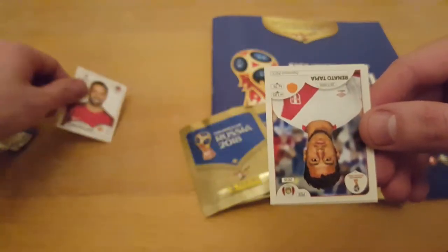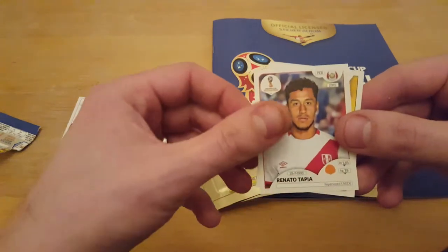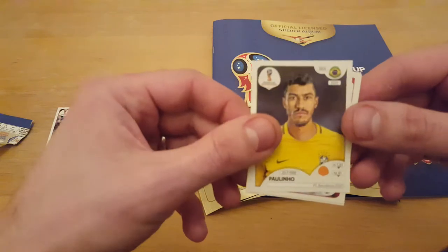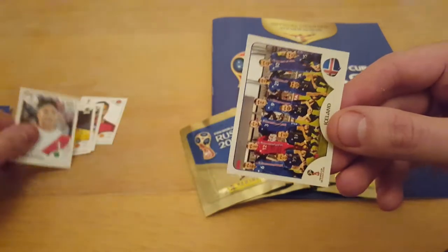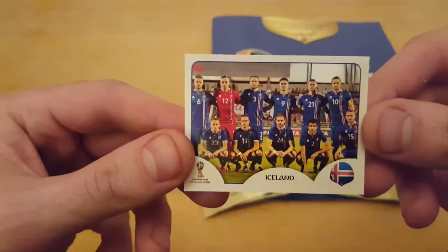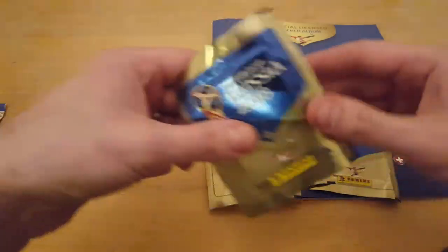Joao Moutinho. And again, they're upside down in the second sticker. Jolinho, Barcelona. Conquerors of England at the Euros. Iceland. Not a bad start. No shinies.